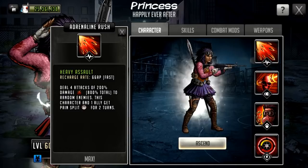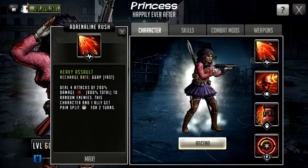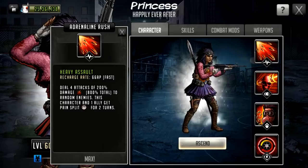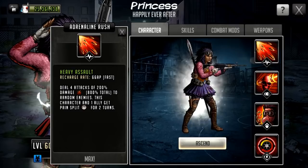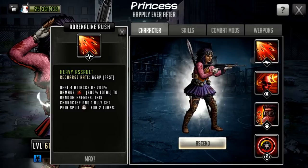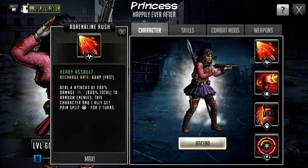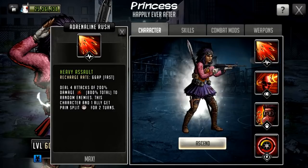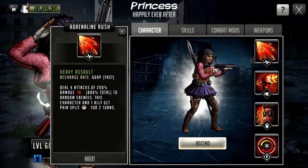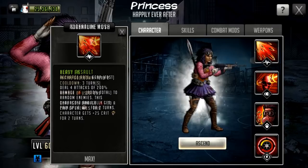This is pretty much what Priya brings to the table in the S-class era, and now we're going to have Princess doing the same as a mythic character. The pain split you saw actually means she could potentially be used on a defense team to a reasonably decent standard. The main appeal is those four attacks for 200 damage. And the random targeting is actually beneficial — if you do 90 damage to one enemy but don't take them out, the next attack could hit someone else, and rampage damage could still finish the original target.